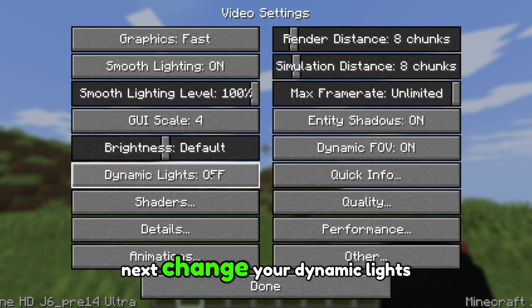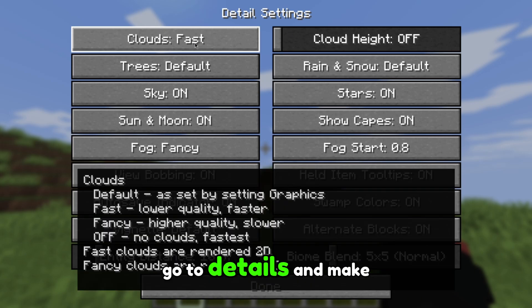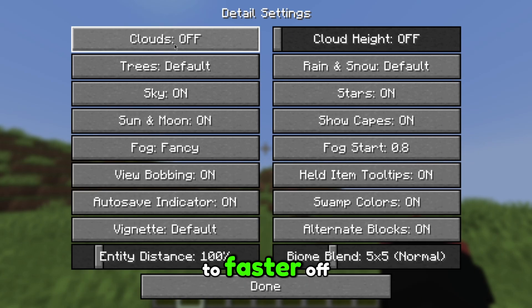Next, change your dynamic lights to Off. Now, this is important — go to Details and make sure to set your clouds to Fast or Off.